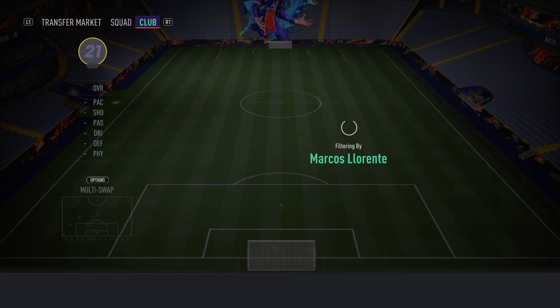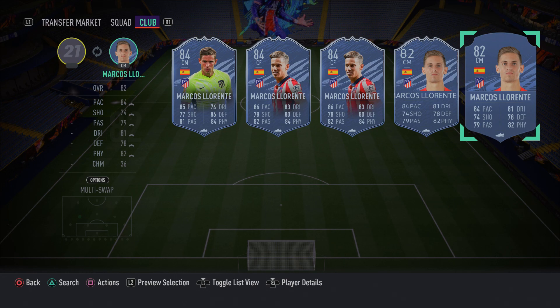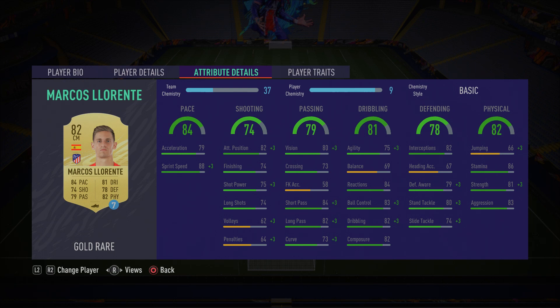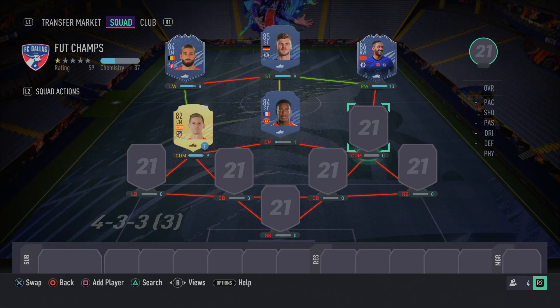Moving on to the left CDM spot, we have Marcus Lorente. This card is fantastic — coin for coin probably one of the best midfielders in the game. He's an incredibly overpowered box-to-box center mid with 88 sprint speed, good defending stats including 80 standing tackle and 79 defensive awareness. He outperforms his stats in-game and just plays a lot better than the numbers suggest. Make sure you go ahead and pick him up.